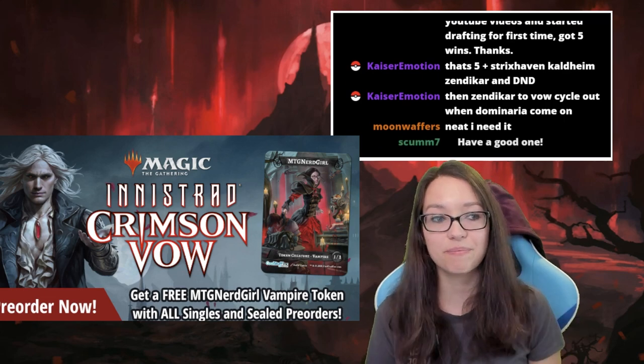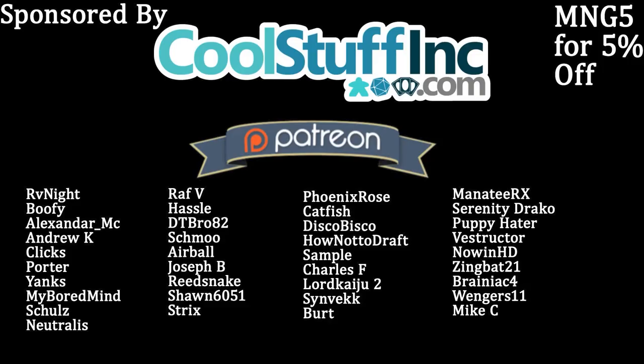For those purchasing Crimson Vow product in paper, use code MNG5 at Cool Stuff Inc to get the exclusive Nerd Girl bat token featuring Hamlet — the first time it's been offered. No kickbacks — it just helps maintain sponsorships and support content creation. Special thanks to Patreon supporters, Cool Stuff Inc, and KMC Sleeves for supporting the channel.